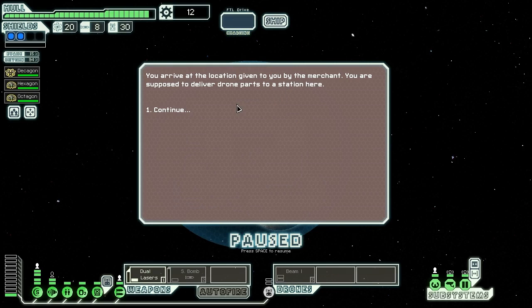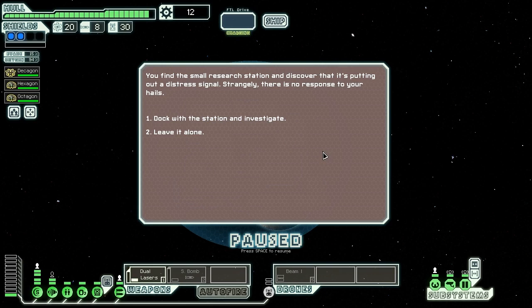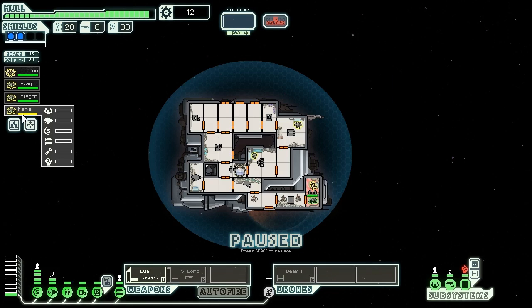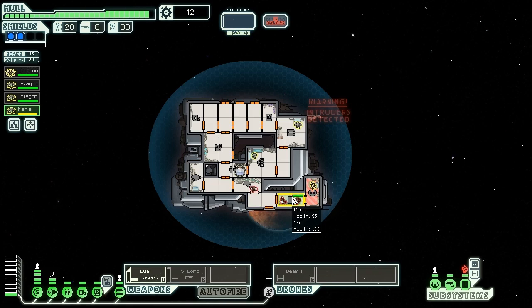We arrive at the merchant's delivery location — a small research station — and find it's putting out a distress signal with no response to hails. We have a clone bay, so we dock and investigate. A frantic person is banging on the airlock door. Inside our ship, he collapses, saying his friends have gone insane and they're coming. We hand him a blaster and turn to see people charging the ship. We welcome Maria on board and prepare to fight boarders.